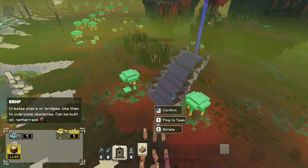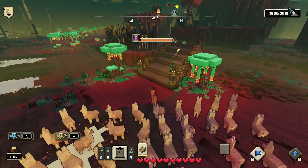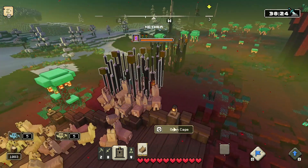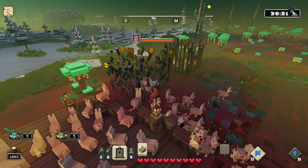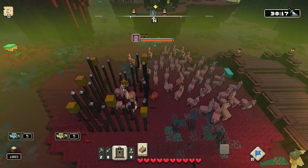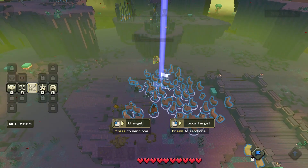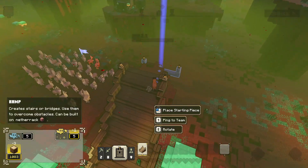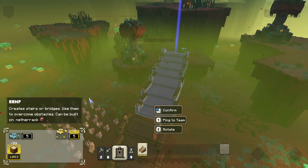The last portal is the Horde of the Spore, and this one is a little more challenging because everything is in the air, so you're going to have to build bridges. The easiest way to handle it is to leave your army behind on the ground, then by yourself build the bridges and make your way up to the top.